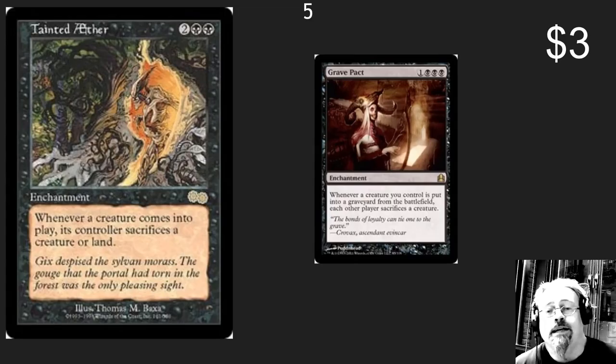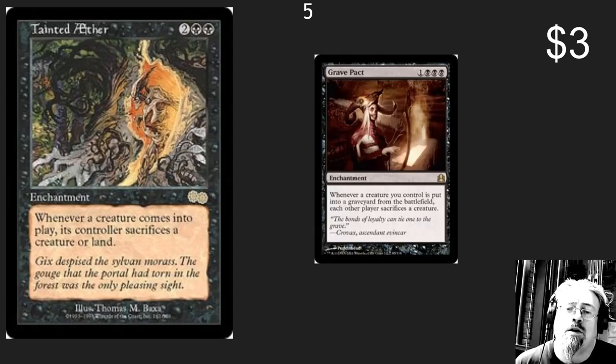Number 5 spot: we've got Tainted Aether. Who really needs creatures? This is a game about spells. Throw in a Grave Pact on there and you're going to make friends — they're going to feel the warm embrace of death.